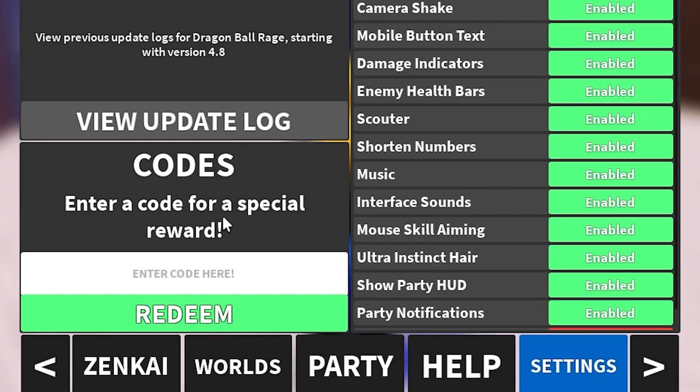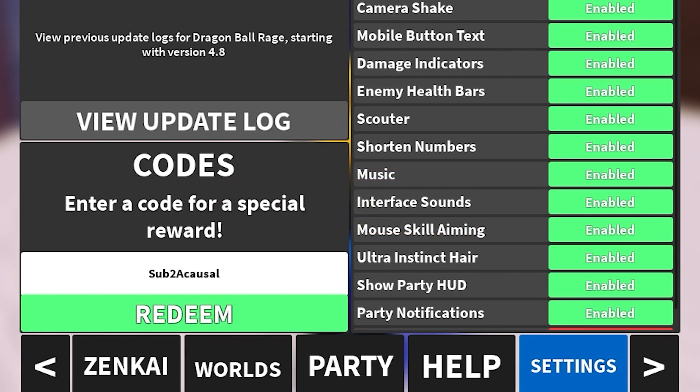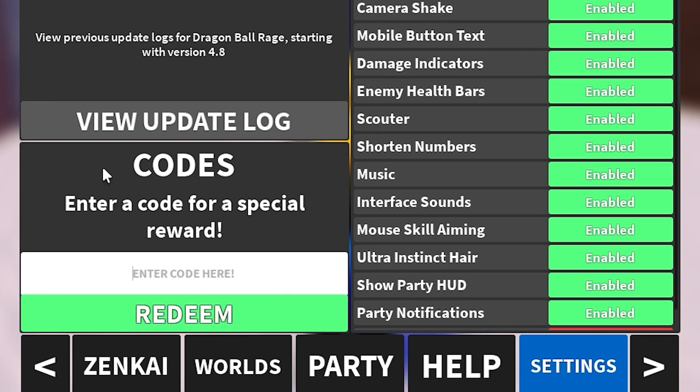Make sure you subscribe and share this video because there aren't a lot of codes. Press the redeem button — this code is one of the latest and still working. The next code is TEST, which gives you 10 minutes of 5x XP boost. Redeem it right now. Check out my website virtual.com for more — link down below.